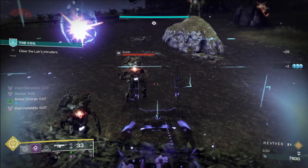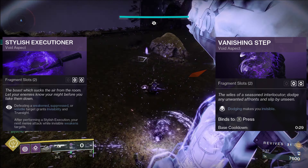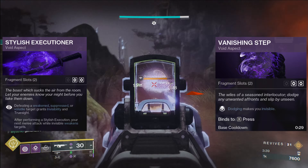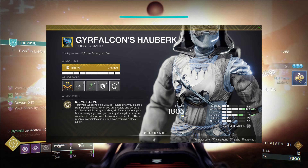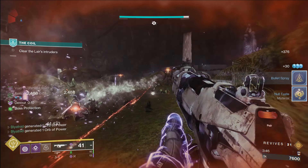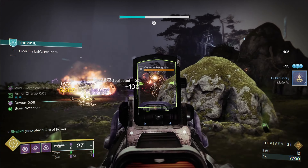Putting this into the Gyrfalcon's Void Hunter build, which uses the aspects Stylish Executioner and Vanishing Step to allow you to spam invis and take advantage of Gyrfalcon's exotic perk, which grants volatile rounds on exiting invis. This will allow you to apply the void debuff to targets needed to make repulsor brace work, granting yourself a small overshield that is very nice for harder content.